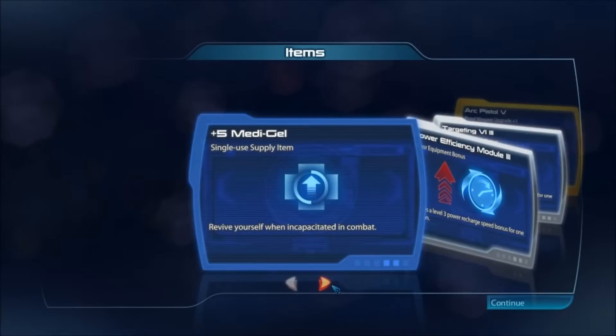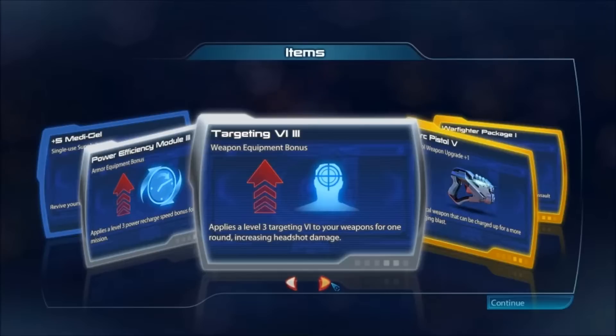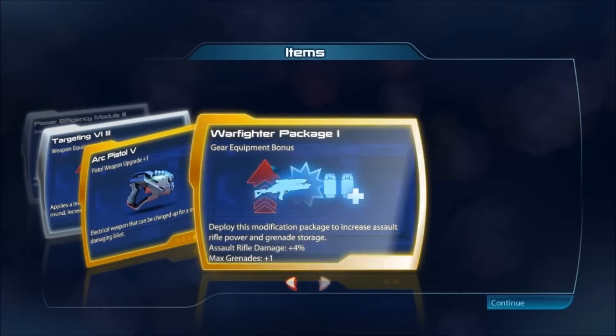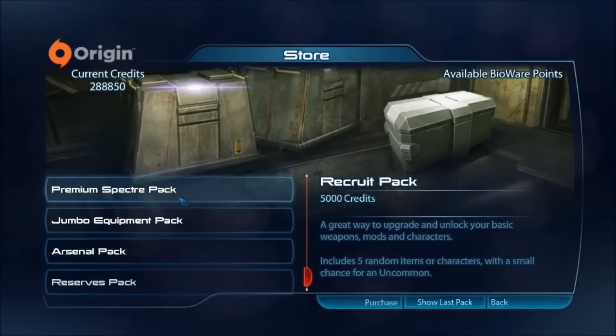Alright, we get 5 Medigel, Power Efficiency Module 3, Targeting VI-3, Arc Pistol 5, and the Warfighter Package 1 — Gear Equipment Bonus. Let's deploy this modification to increase assault rifle power and grenade storage. Could definitely be useful.